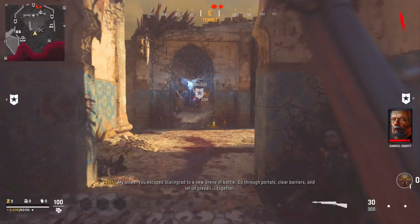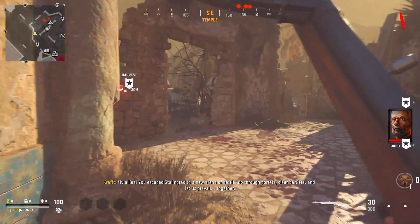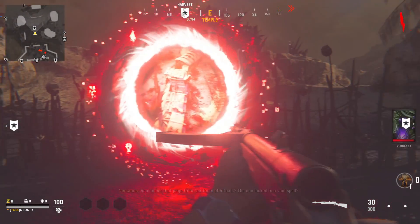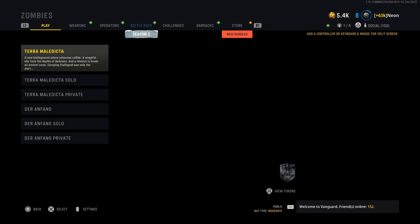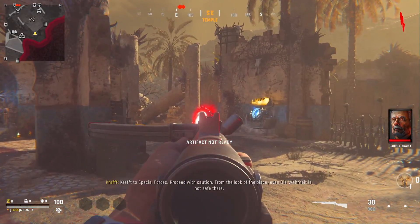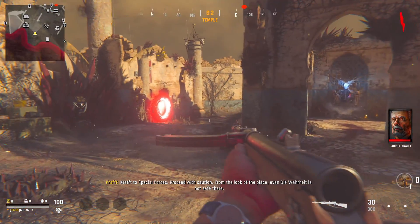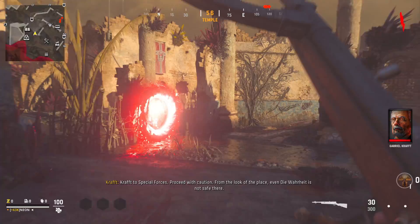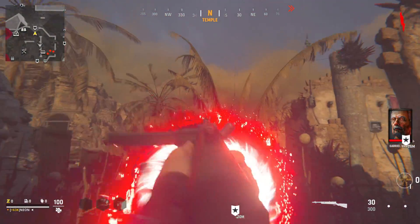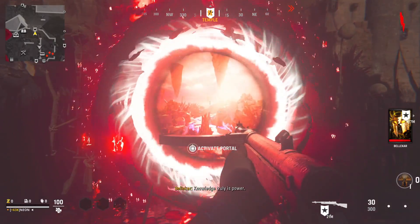Now, what you want to go ahead and do is find yourself the Harvest Portal. You need to find a certain Harvest Portal. So this is not the Harvest Portal we're looking for, so I'm going to end the game and restart it. The one you're looking for is the one with the bridge and stuff on it. I'm still kind of fairly new to this game — I don't really play it much, I just make videos on it. What you want to go ahead and do is go over to the Harvest Portal and find this exact one right here with this exact picture on the portal.